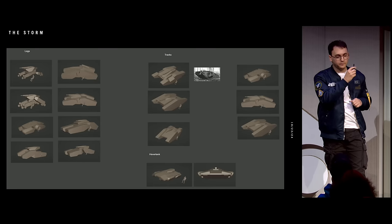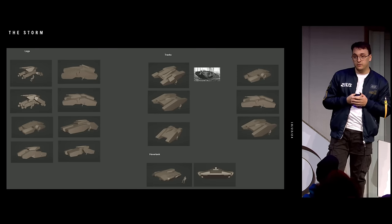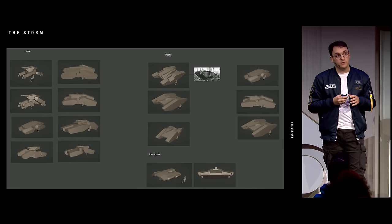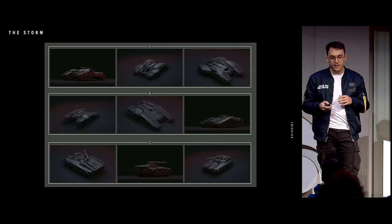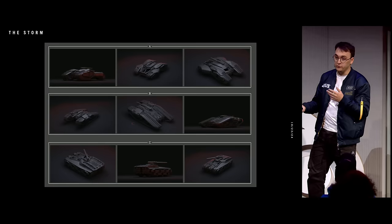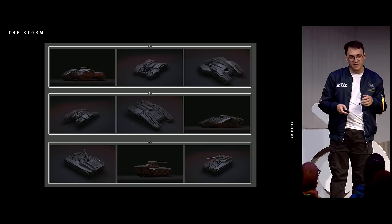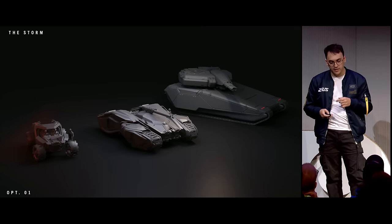Right now I will show you the Tumbreel Storm, a light tank. This was my second vehicle ever in concept, so I was a little more insecure and tried to cover broader options. We have something a little cyberpunk for option A, something retrofuturistic inspired by the World War I British tank for option B, and something way more safe and contemporary for option C. I'm quite happy to say that A won.